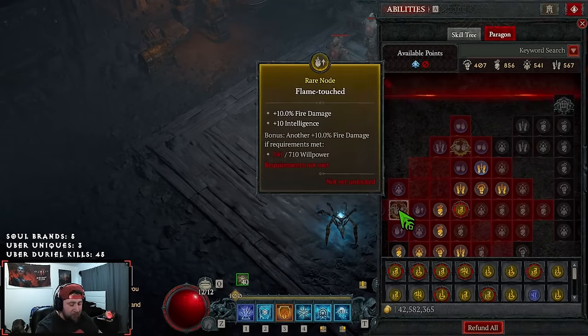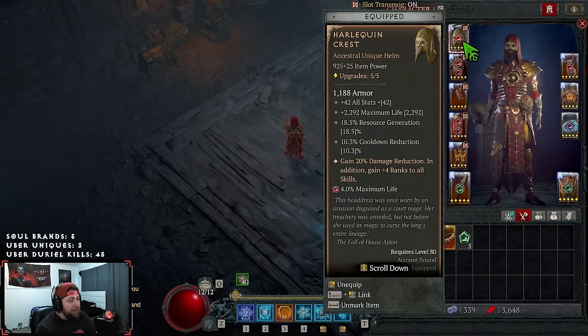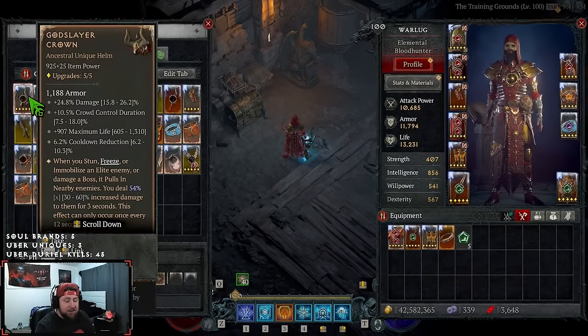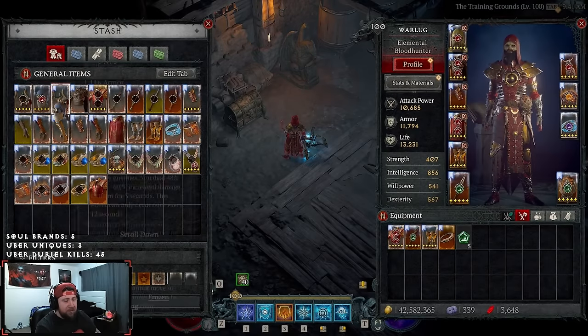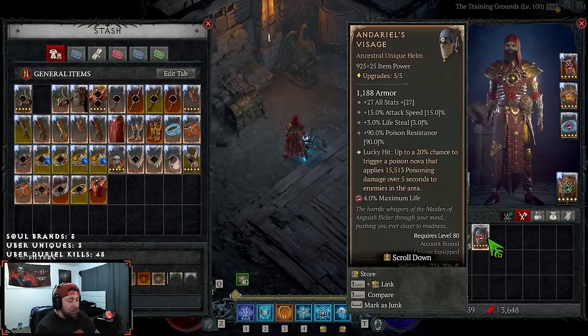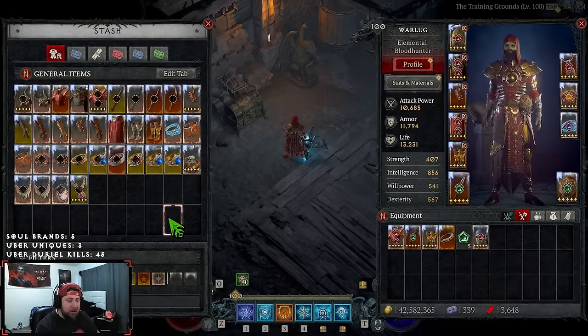Let's check out the gear. Best in slot helmet is Harlequin Crest. You have options though — Godslayer's Crown is really good especially against bosses. With Ondario's, I've tested it and you get the fourth Tal Rasha stack from the poison, which works great. The key trick is to swap Ondario's in, get the poison proc, then swap back to Shako — the stacks stay up so you get the permanent buff. If you have none of those, use a regular helmet and prioritize cooldown reduction, max life, and damage reduction.